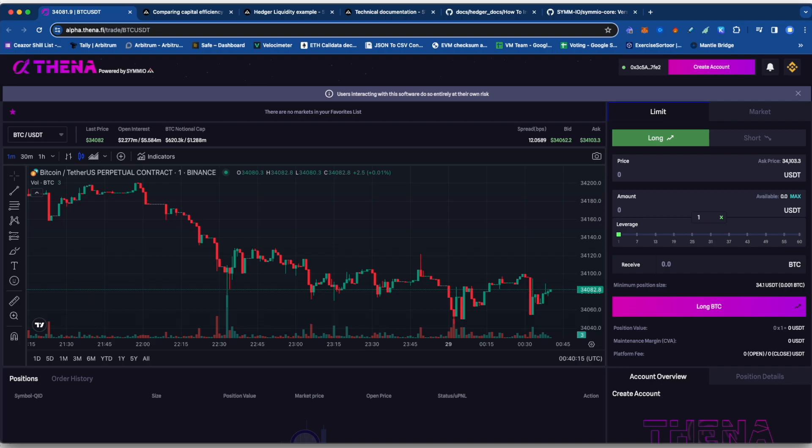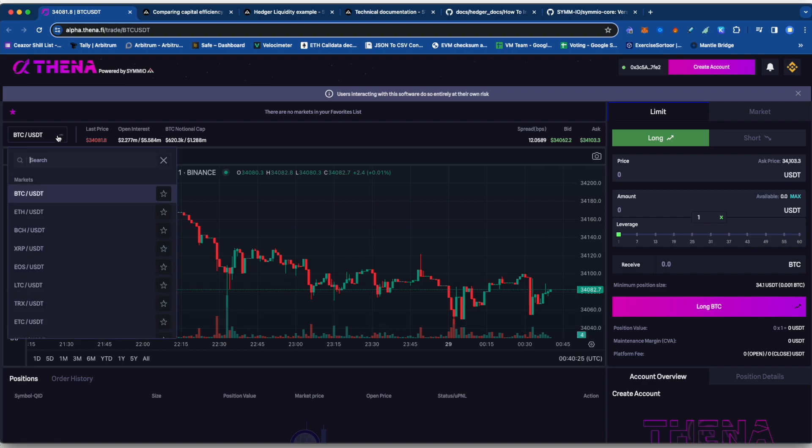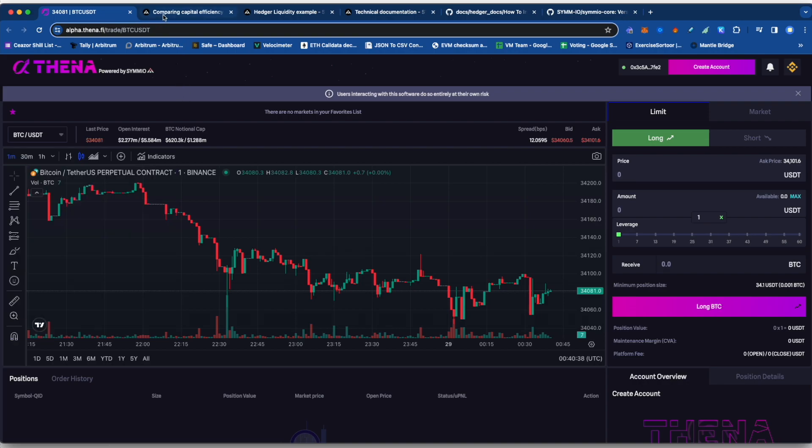Hello and welcome to Cesar's Snack Sandwich. Today I'm going to be taking a quick look at Simeo. Simeo is found on Thena right now. It's a perp dex where you can long and short futures on a whole bunch of tokens. There's quite a few options in here. It's a pretty interesting system — very unique the way they've set this up and very capital efficient.